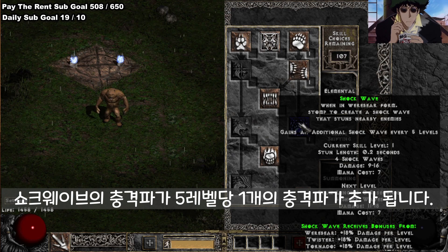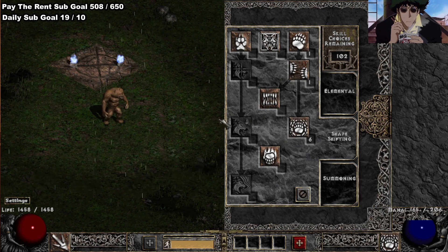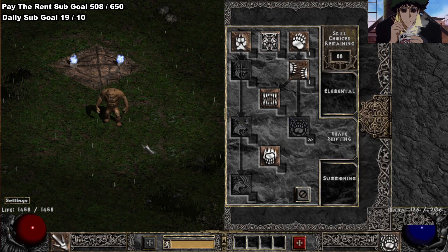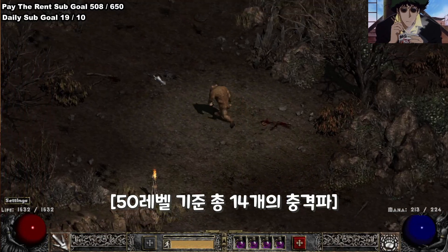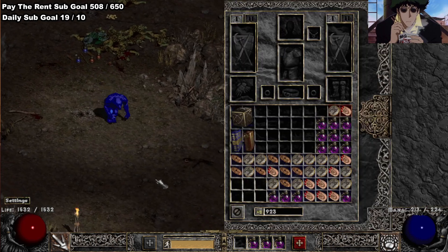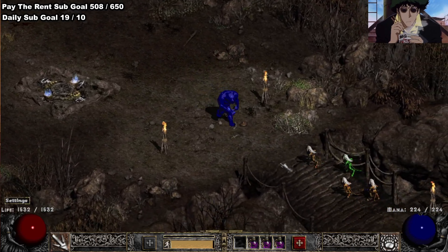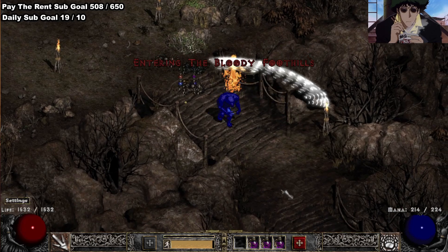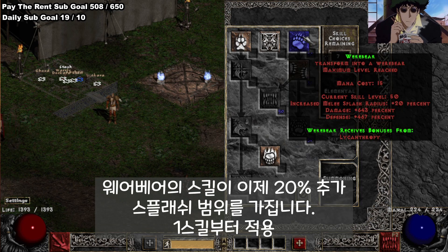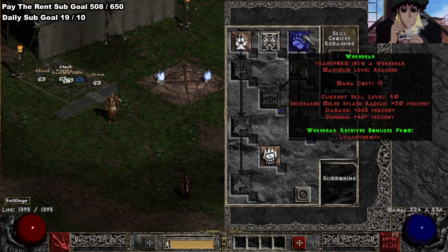Shockwave also gains an additional Shockwave every 5 levels now. And another thing that gains Melee Splash radius is Bear Form. Bear Form naturally has 20% increased splash radius, or 1 breakpoint. This also applies to anyone using the Beast Runeword to shapeshift into a Druid. So if you're playing an Enchant Bear Sork, you will also have increased Melee Splash radius.